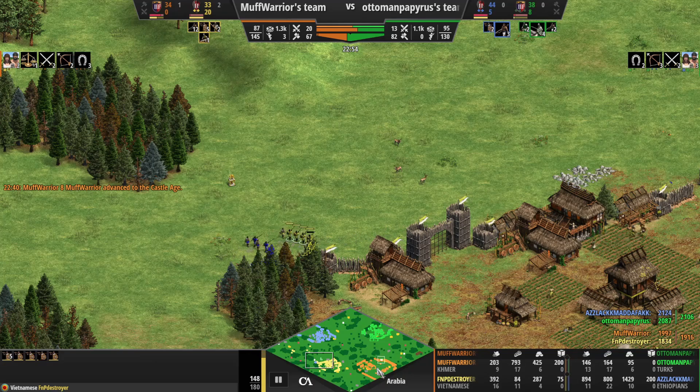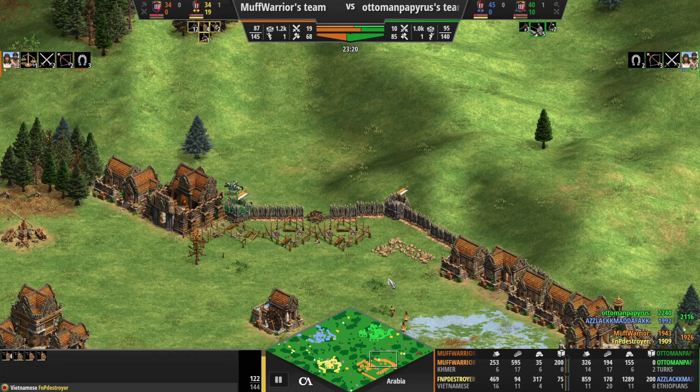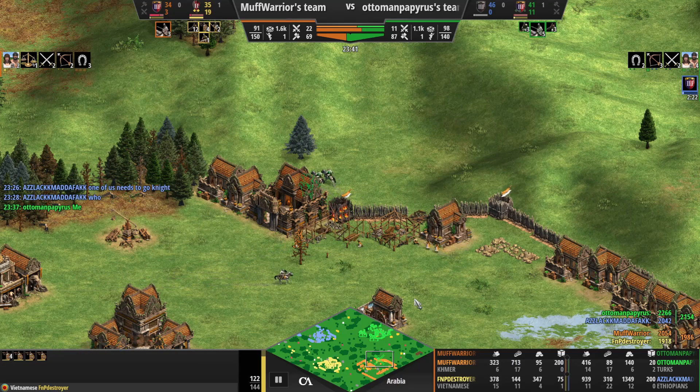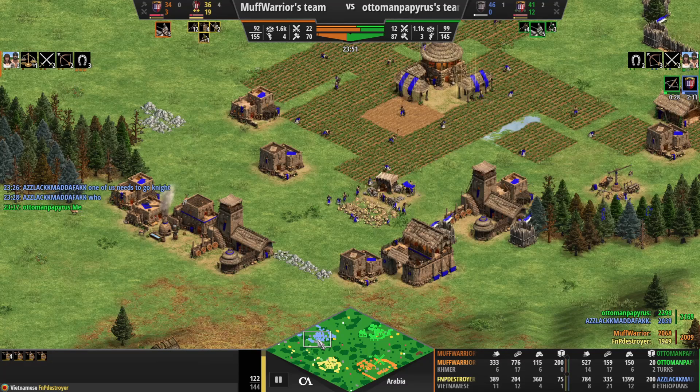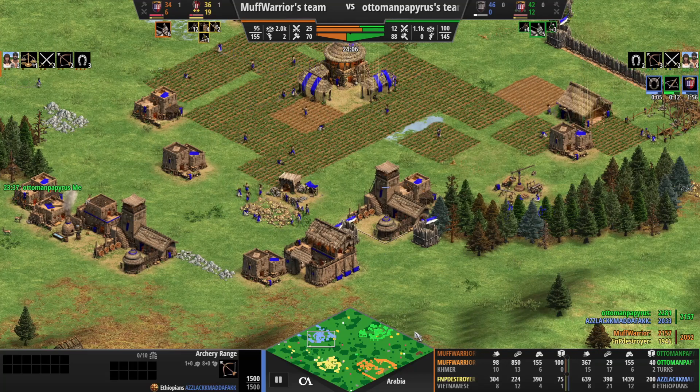Blue manages some micro there - manages to clear those up. Back here the orange player is just managing to keep green out of the base for the time being, sending more villagers forward to reinforce. One of his needs to go knights - well, green is already on knights. Ethiopians going knights wouldn't be the best move especially with two archery ranges - just get the crossbows in.